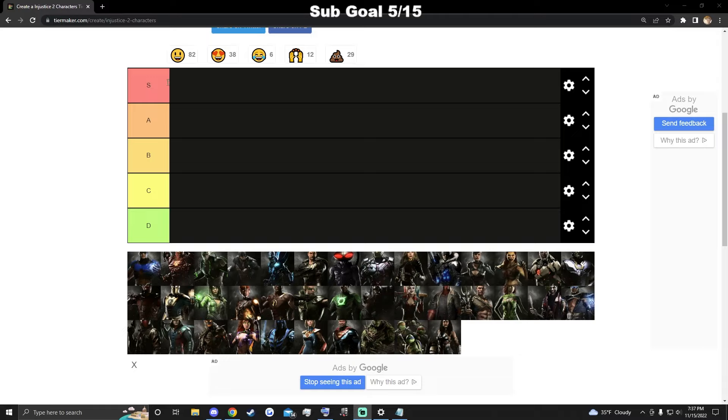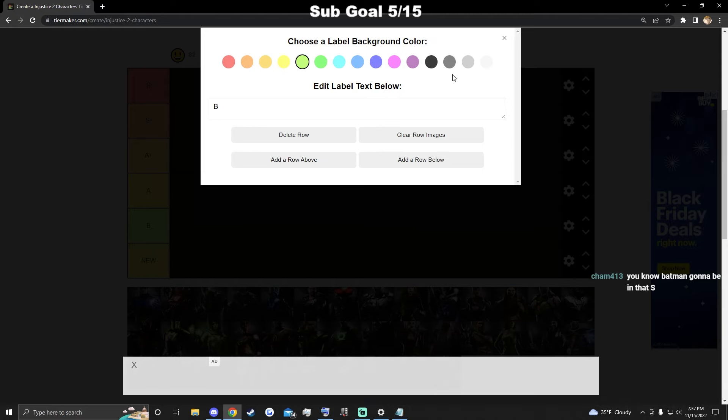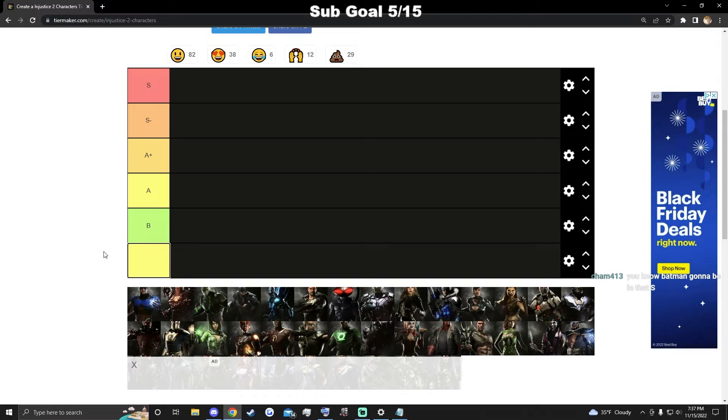So I feel like I have a good grasp on the game. I'm gonna do S, S minus, A plus, A, and B tiers. The reason I do it like this instead of just S, A, B, C, D is because it illustrates that the characters aren't that far off from each other — there's no F-tier or D-tier character on this game.